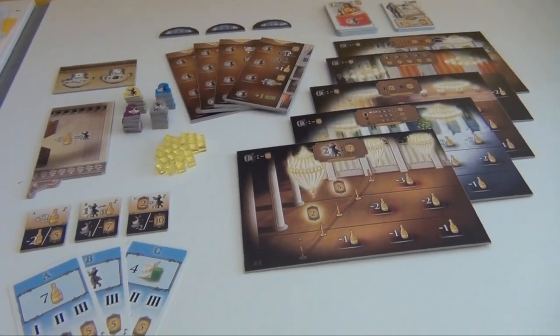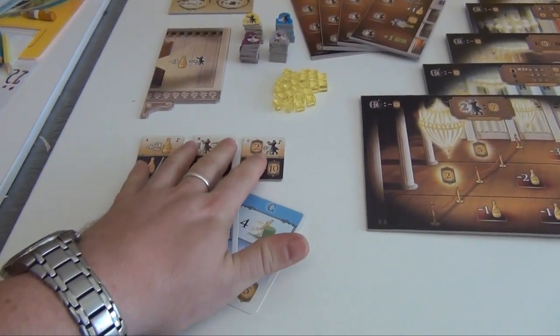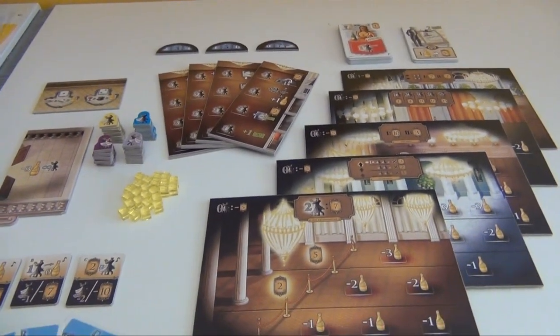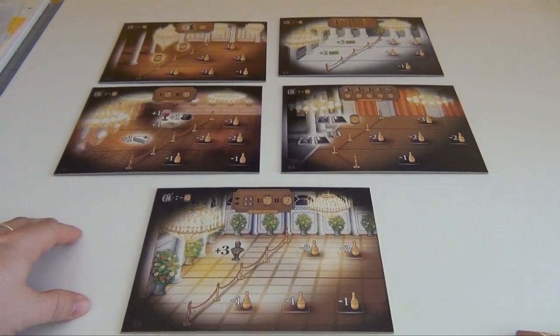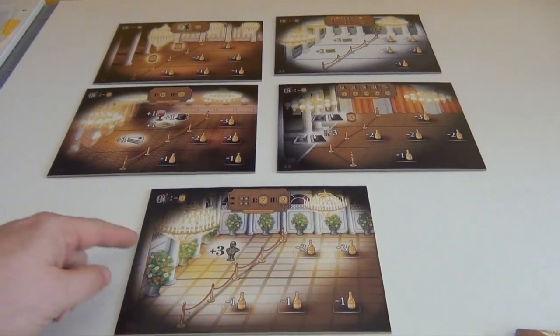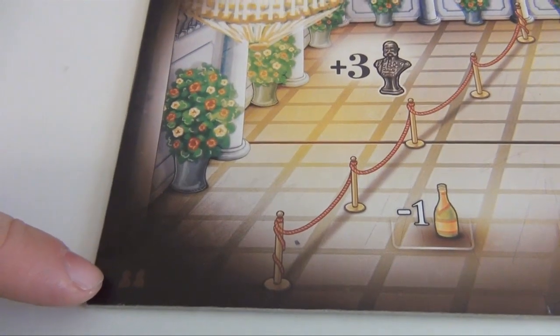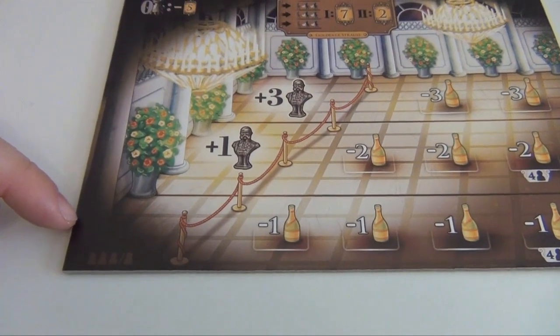To use this module with the base game, you add the new politics cards, the new emperor tiles, the new guest cards, and the new staff cards to the components for the base game. The module comes with five ballrooms, but you only use three in any given game. So you select three randomly, and also put them face-up with either this side for two players, or the other side for three and four players. Since I'm simulating a three-player game, this is the side I'll use.